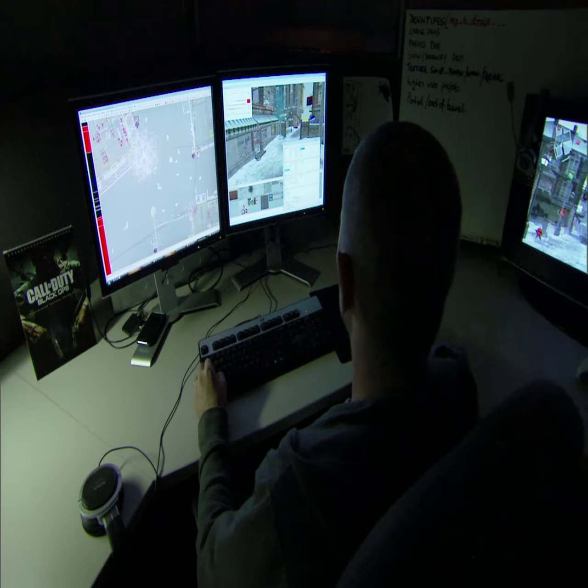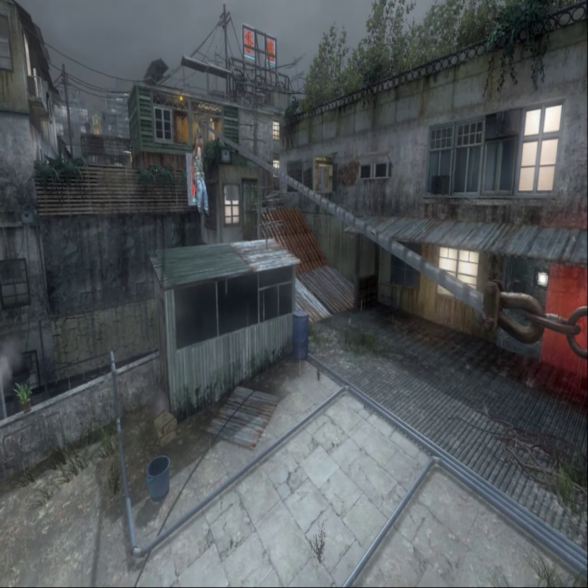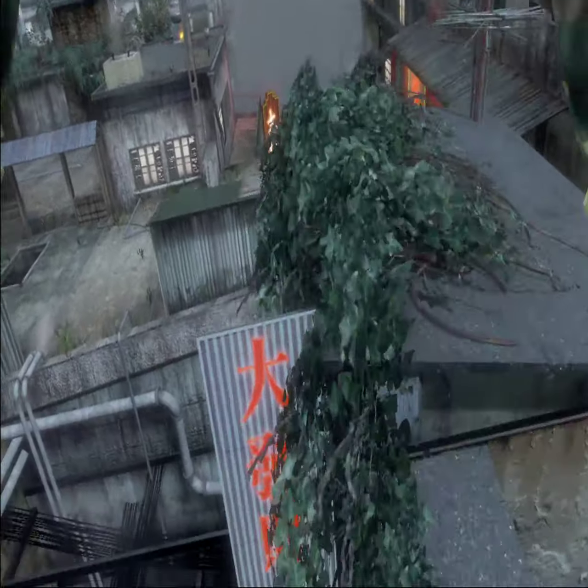Kowloon is inspired by the single-player campaign level that was also set in Kowloon City, China, but the actual design, layout, and geometry of the map is built from the ground up for MP. Kowloon is the only map that has zip lines, which will allow players to quickly get from point A to point B. The trade-off is that you're completely exposed while on the zip line — you can't use your weapon. It's gonna get you to your location much faster, but there's also the risk that you're gonna get shot.